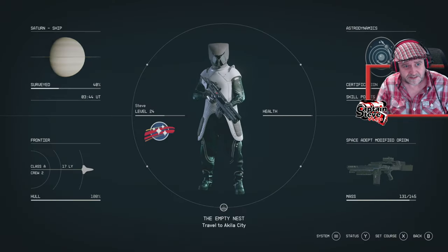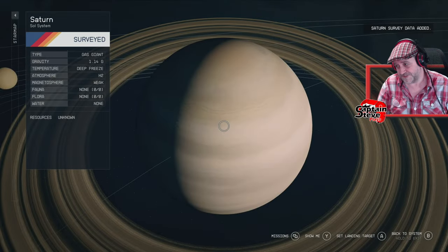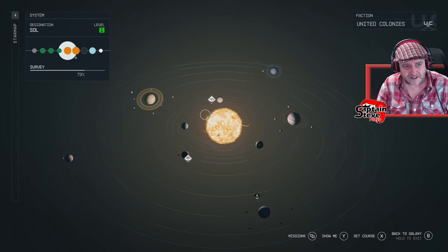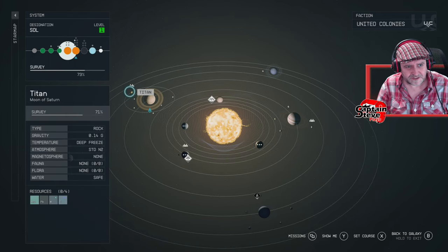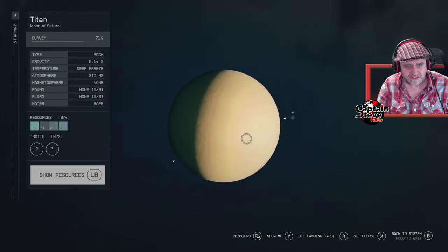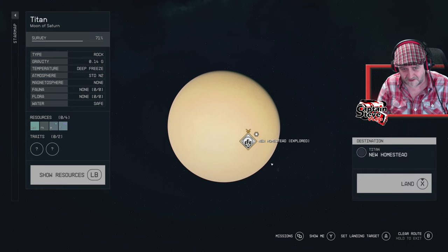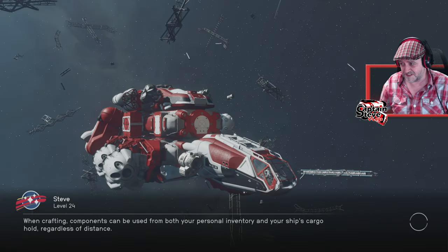Saturn is a gas giant so I can scan it from space — bang, Saturn done. Now Saturn's moons: we've got Titan just there. Titan's got four resources. There's also a location called New Homestead — 'explored, speak with Joyce.' Who the fudge is Joyce? All right, we'll go land there and see if the resources are near Joyce.